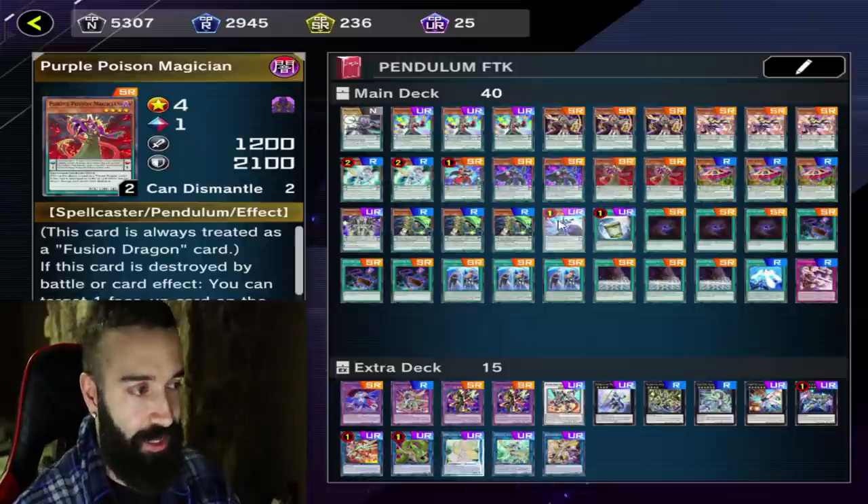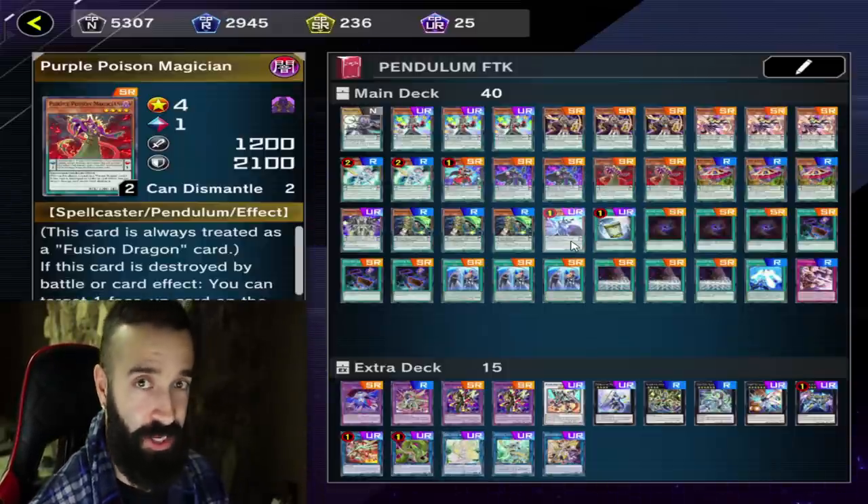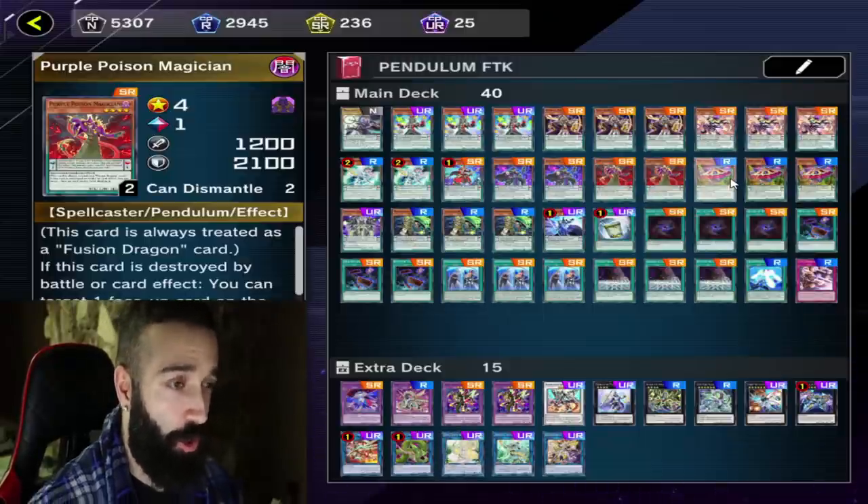You also want two Black Fangs so Astrograph can search a Black Fang if needed. Poison works the same way — when Purple Poison gets popped for any reason, Astrograph can summon itself and get you another Poison. Curtain Raiser is the best extender in the game.